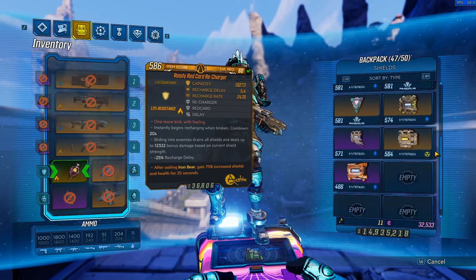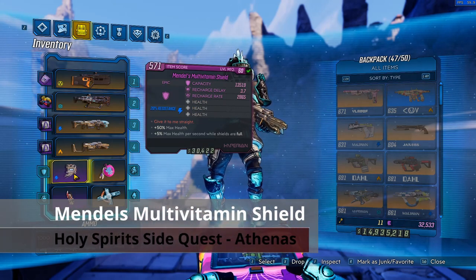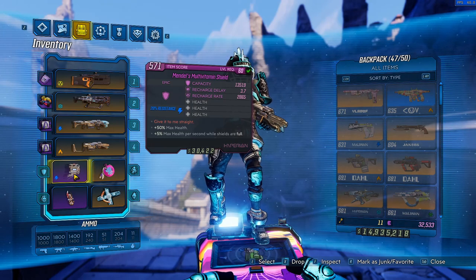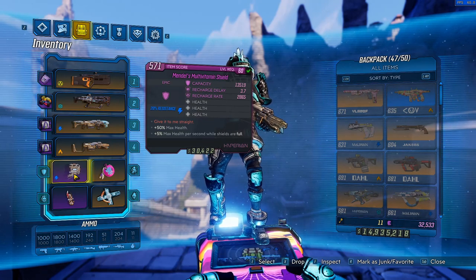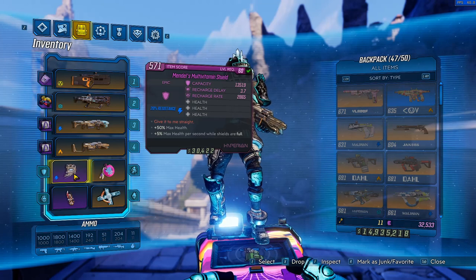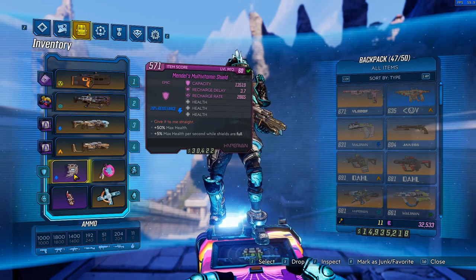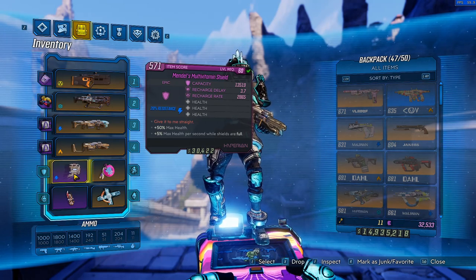Last but not least, we have the Mendel's Multivitamin shield. Much like the Old God, this shield also gives you extra health, but whereas the Old God needs specific rolls to have that, the extra health part on the Mendel's Multivitamin is locked in — and that just makes it a very easy shield to get, especially if you're running an Iron Bear build. The Mendel's Multivitamin is a side quest reward from Athenas, so you get it pretty early on, which means you can get a great Iron Bear build up and running very early.